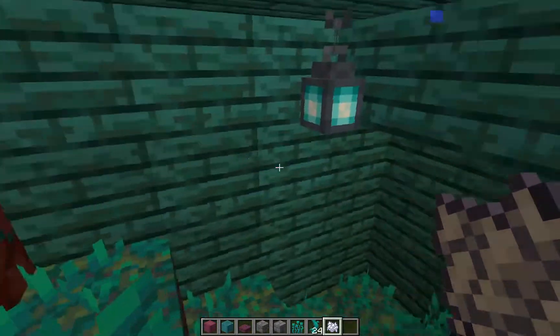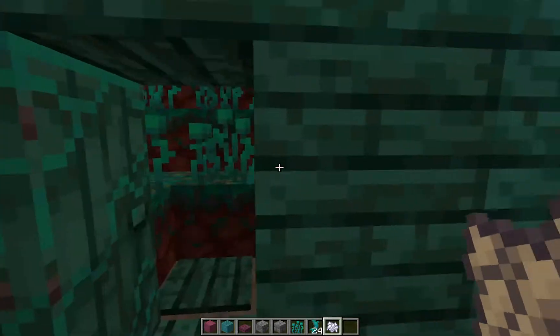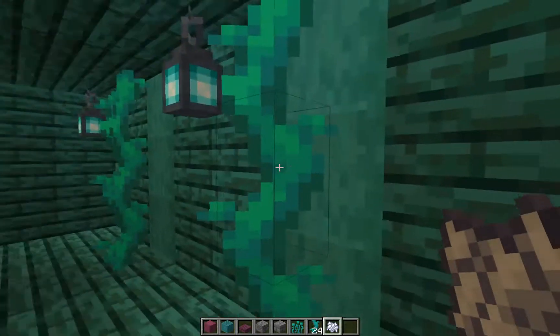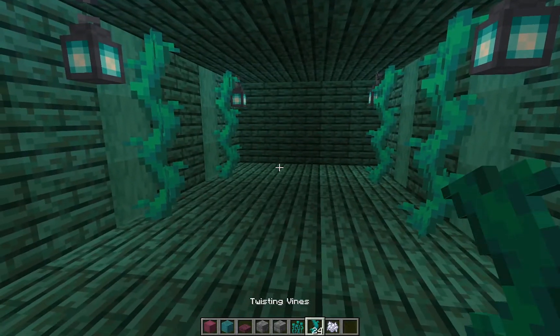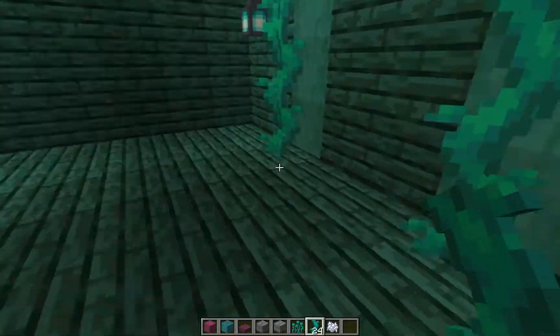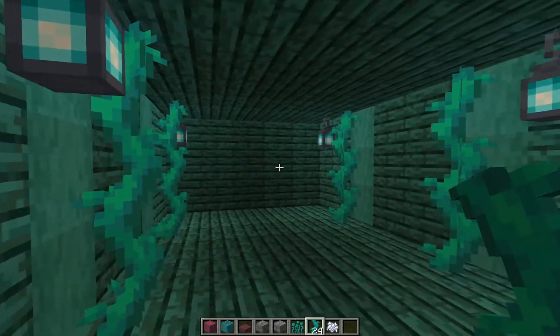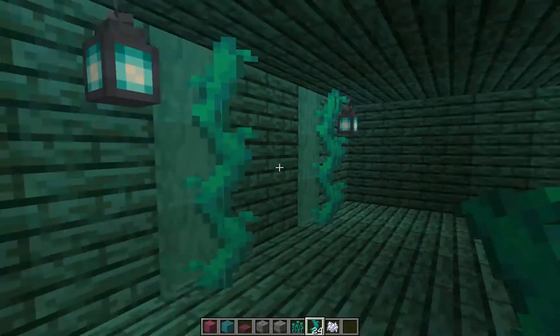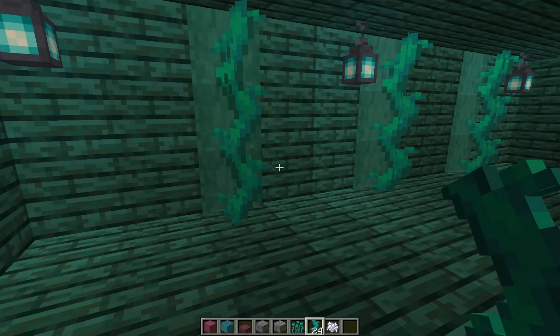I created this, which looks very cool and gives a really cool underground vibe. You have these soul lamps with the twisting vines. When you come over here — now this is a very small hallway because I just stopped here to show the idea — but in my own build it will be much larger than what I've made here.